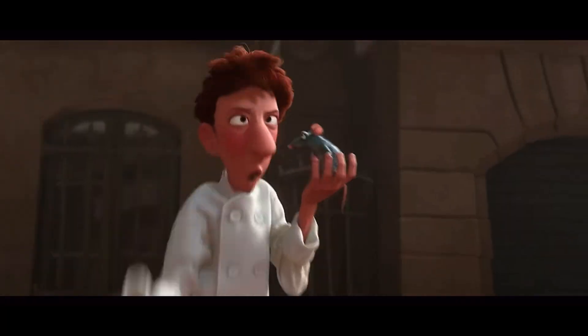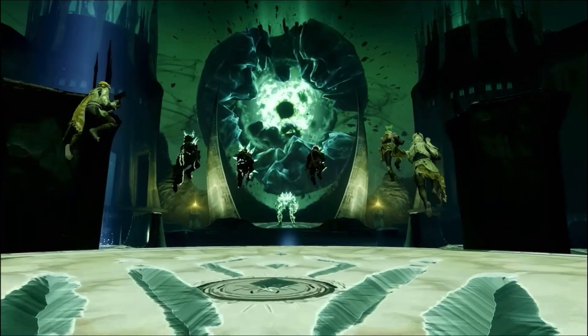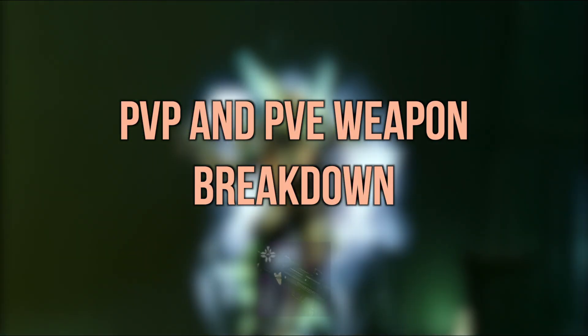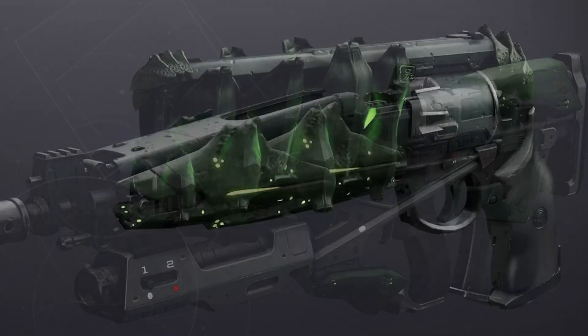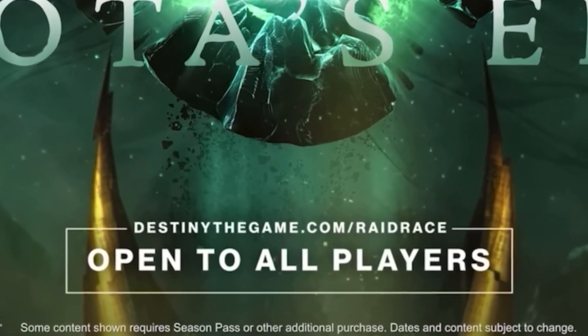You want the loot, and I've got the guide. So let's do this thing. Crota's End has returned in all its sword-swinging, green glory, and today we're going to discuss all the rolls you want to keep an eye out for and craft when you get the patterns. First, we'll talk PvP and then PvE traits. There are some incredibly strong weapons here, and better yet, Crota's End is free to all players, so anyone can get these weapons.